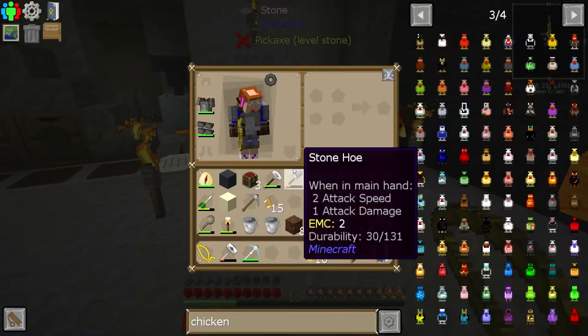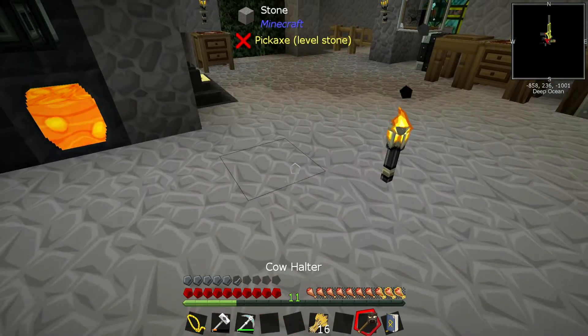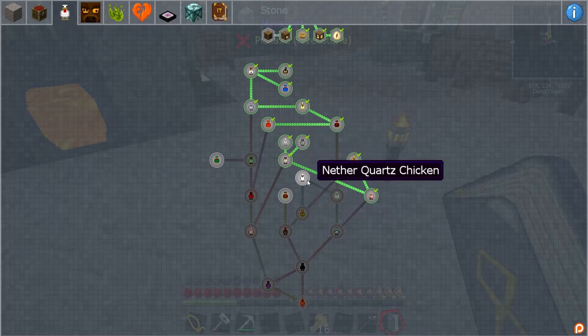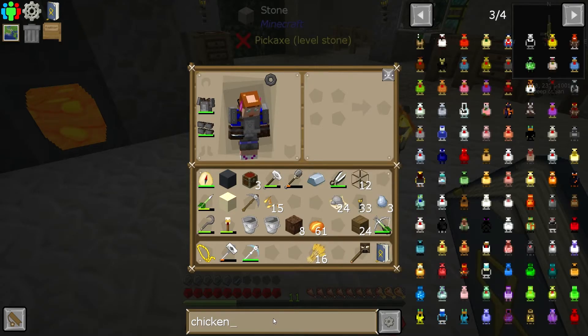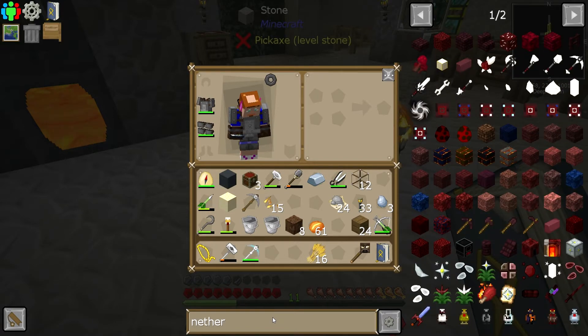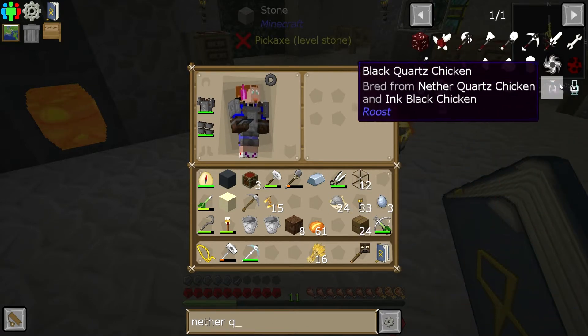I want to look at the chickens, because I need a nether quartz chicken, or a quartz chicken, or some sort of chicken. Where is it? Where are you, chicken? Nether quartz chicken - and I think that's a craftable chicken. I think the nether quartz chicken is a craftable commodity.